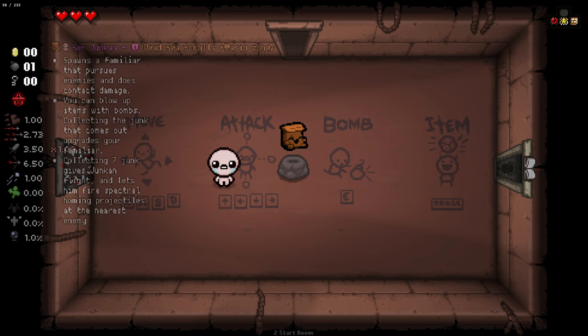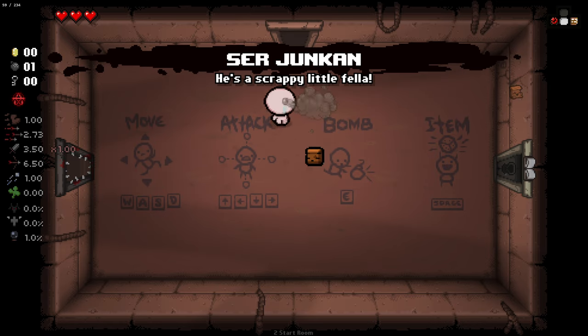It works similarly to how it does in Enter the Gungeon. He's a very weak familiar that pursues enemies and does damage, but you can blow up items with bombs to collect junk that will power him up. Every seven junk, he'll become this big boss sort of fella, and then spawn another Junkin and keep going. So we're jumping in straight away with a little Junkin here.